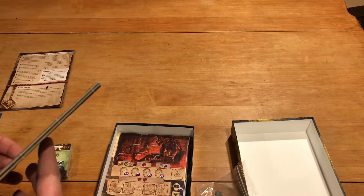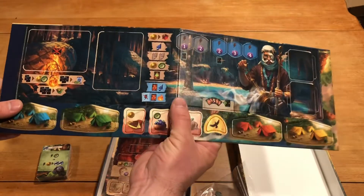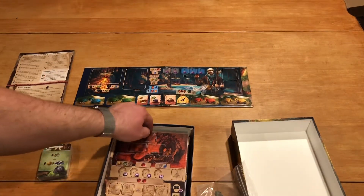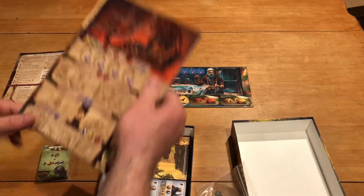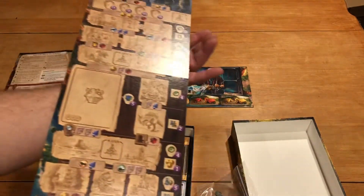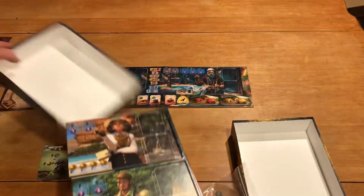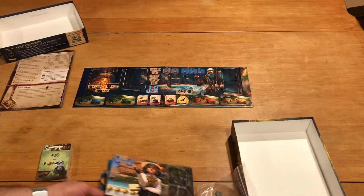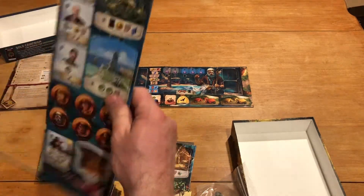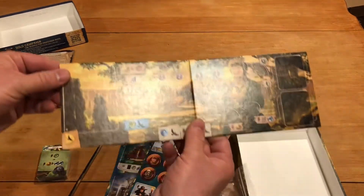We've got medium thickness on these boards here. As you can see, we've got this one here. I'm going to assume we're going to get one for each of the other ones, but here's a new temple track right there. On the back, here's the other one. Let's take these out — that's not going to be tough to punch out. Basically punched itself. So here we have that board.